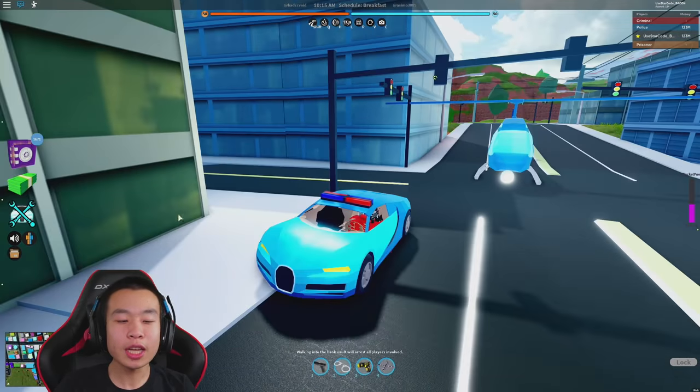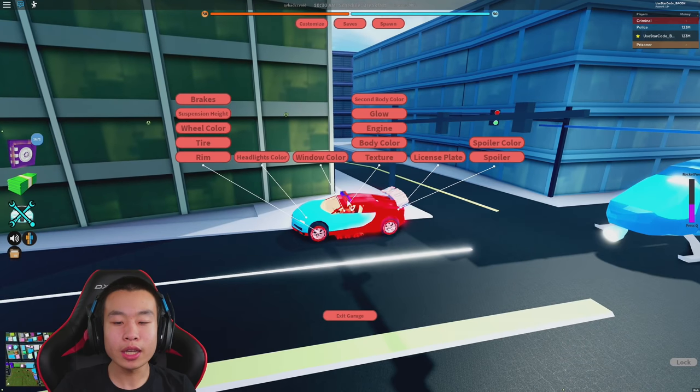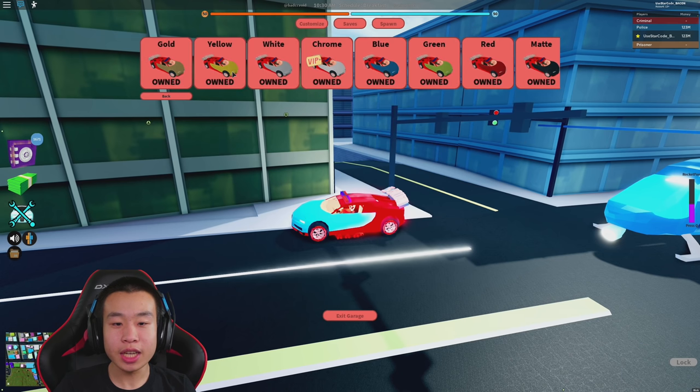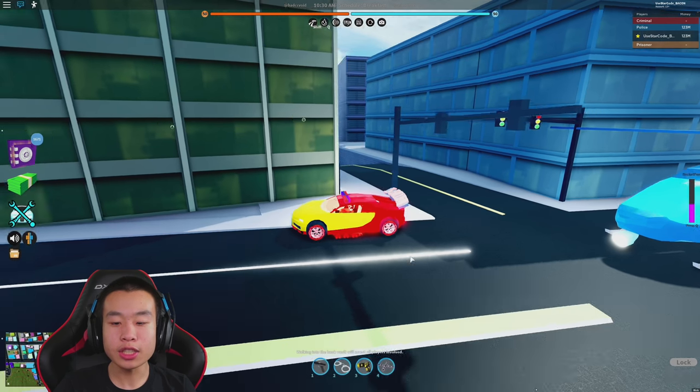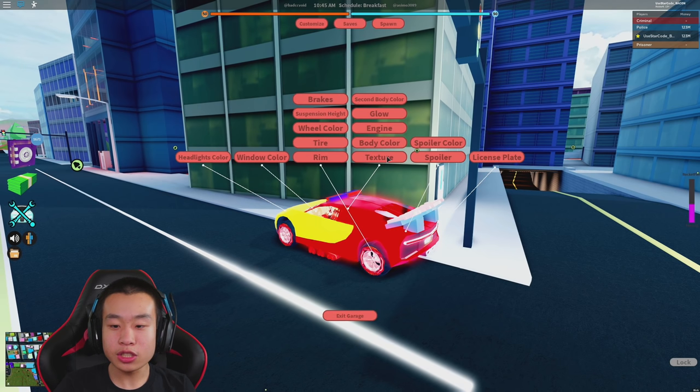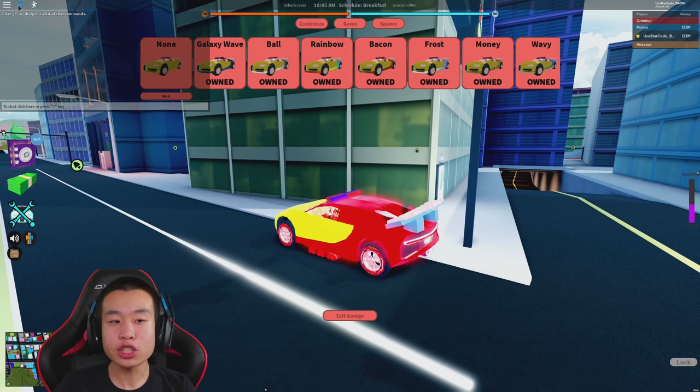This is what the Chiron looks like at engine level one. We can go ahead and level it up — this looks really whack. But we do have a second body option. Let's give it yellow — oh yeah, this looks freaking sick! And what about the texture? Let's take off the texture.